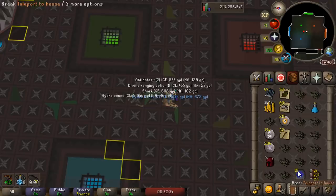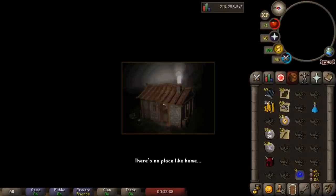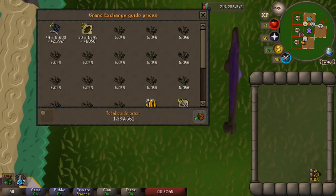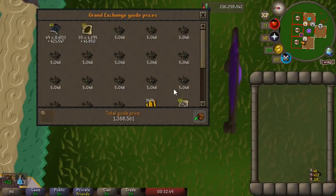We just did a full trip here and it was fairly short compared to what some people can do. Once you get the hang of Hydra you can start bringing a lot more prayer potions and less food. But even on my very first trip here we got 1.3 mil. We got a little bit lucky on the bolts, but still, so much money.